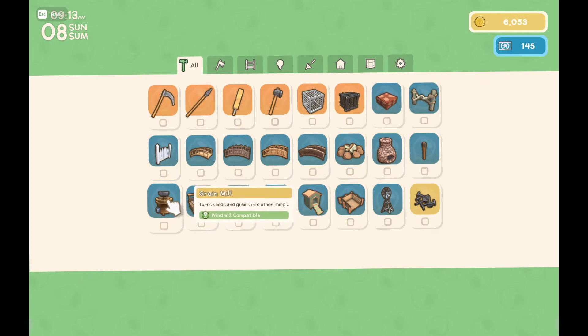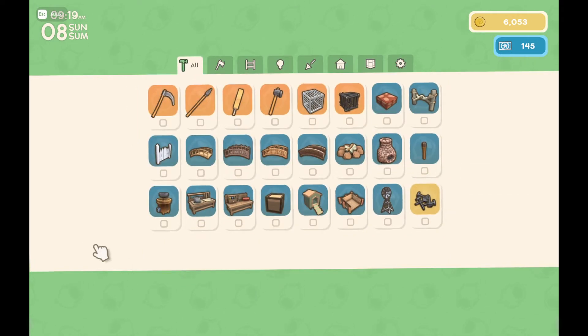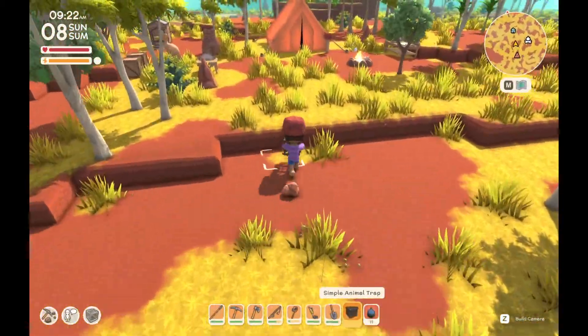Here we go — seeds and grains. We get grass seeds and stuff; I wonder if we can do something with those. Let's go and trap a couple of animals first and get the money going.